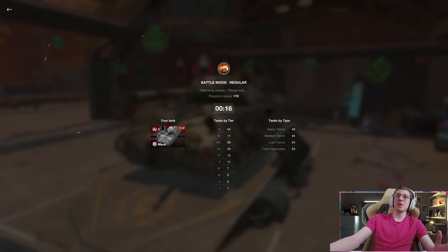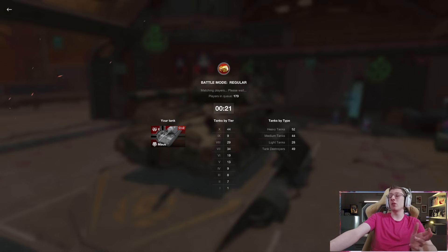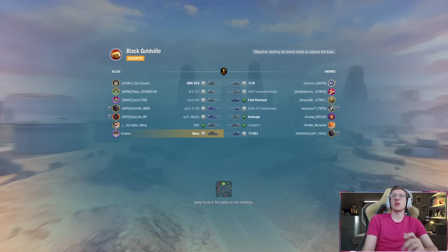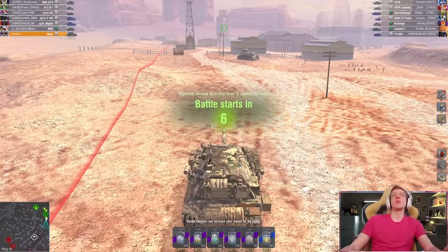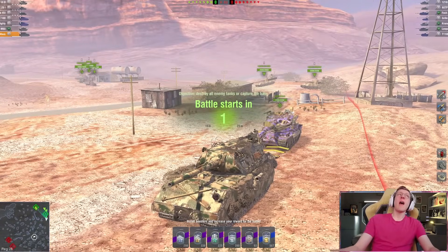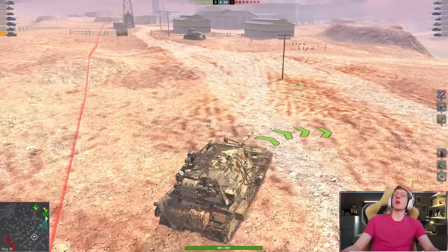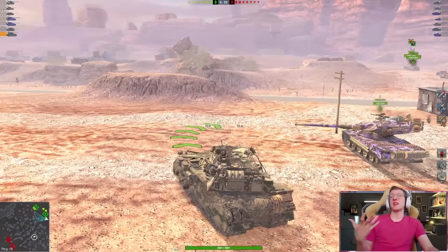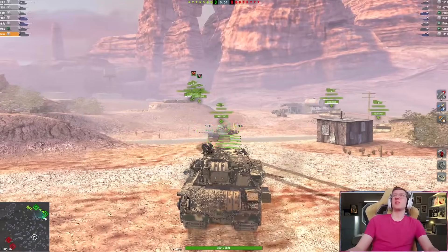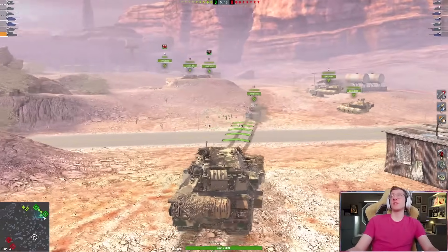First of all, it's the slowest Tier 10 in the game, meaning that it is entirely reliant on your team depending on which way they go. You are not the decider of where your team goes — you are simply a victim of your team's gameplay, and that's what I hate about the Maus and most slow tanks: you are basically a pawn in your team's battle.